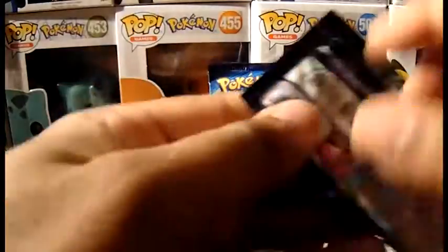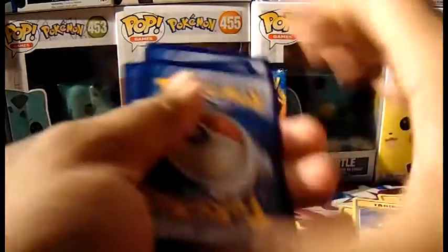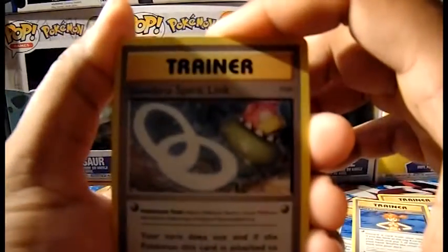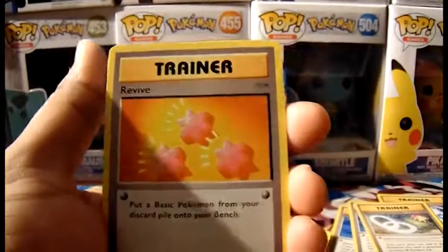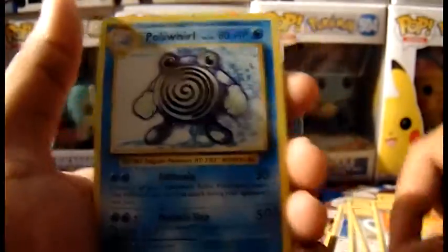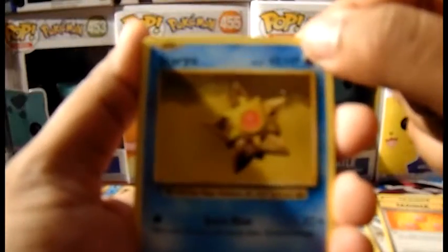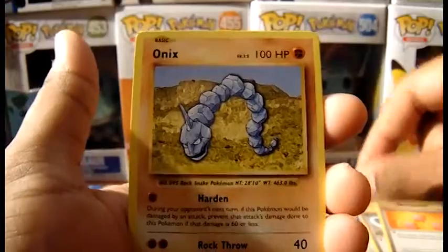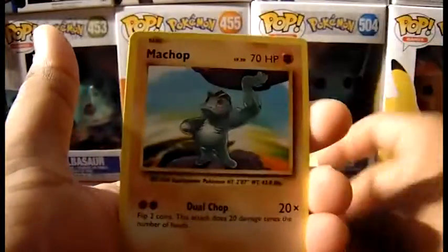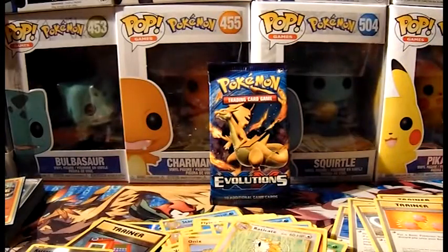I'm guessing it's just three from the back, and there's a chance you get an energy in every pack — I haven't really opened this set too often. Got a Slowbro Spirit Link, a Revive — love this classic artwork, reminds me of the Pokémon Trading Card Game for the Game Boy. Got Pikachu, Staryu, Onix, Weedle, Machop, Rattata as the reverse, and Raticate as the rare non-holo.